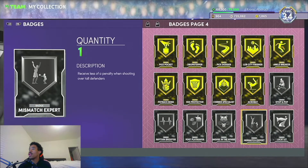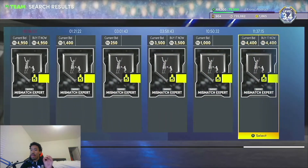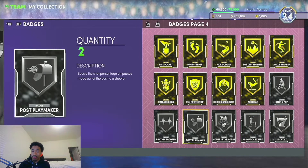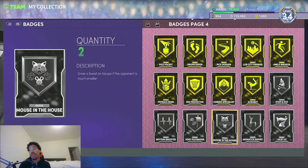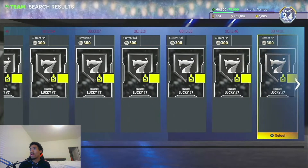We did get mismatch expert — it does look like it's going for a decent amount. Keep in mind I am recording this video pretty late, so MT prices might fluctuate. I'm just gonna say this mismatch expert will probably sell for about 3,000 MT — so we basically turned three tokens into 3,000 MT, that's 1,000 MT per token from one badge pack. That's pretty much a W. Mouse in the house — I'll sell that for about 500, so that's 3,500 MT. Lucky number seven — that's about another 500.